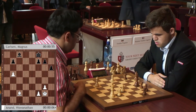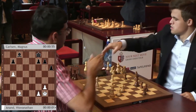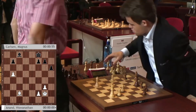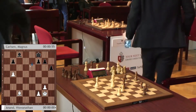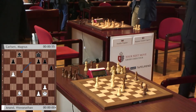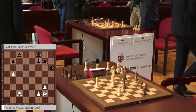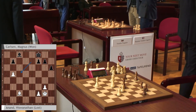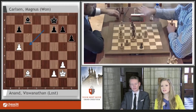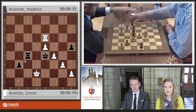Nakamura beat Fabiano Caruana in the battle between the two Americans. Vishy Anand resigns — so early! The king just comes in and it's hopeless. Wow, Magnus Carlsen wins again, jumping up to 19 and a half out of 30. We'll see the standings later but let's look at the game still going on between Aronian and Kramnik.